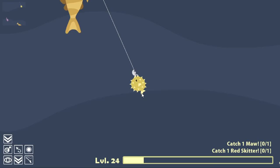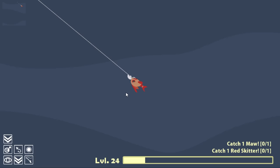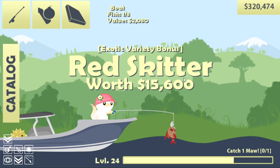While I'm waiting I did catch a puffer fish. Get in the boat. You need to feed it small bait to be able to get it. One red skitter, and that's actually worth 16,000.